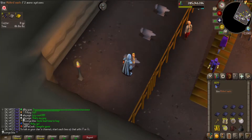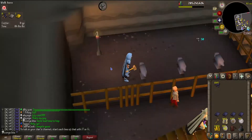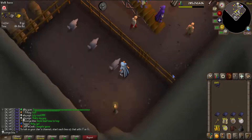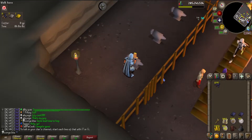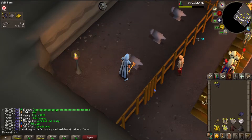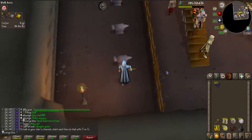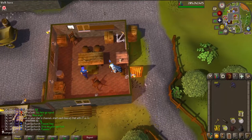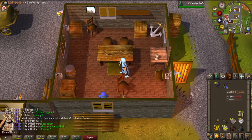Alright, so I've decided to finally go to Hallowed Sepulchre. I got my agility pet a long time ago and I want to get that dark acorn recolor, plus it's a pretty fun activity. I tried it for the first time during leagues. I'm currently making some mithril nails because I'm gonna use mithril nails and oak planks, because you need that for looting some of the coffins.